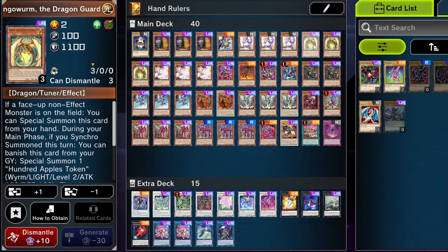Ringo Worm the Dragon Guardian is really good in this deck because it's a dragon tuner at level 2, and it allows you to go into the hand ruler combo without really needing to use Sprite Elf. That is amazing — you can do one of, in my opinion, the strongest combos in the entire game just off of one or two cards. It's nutty.